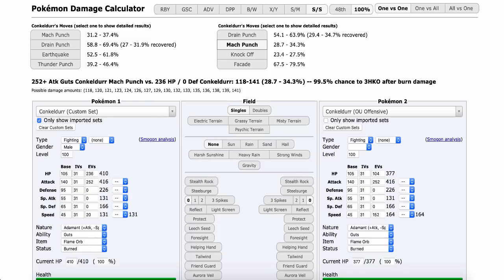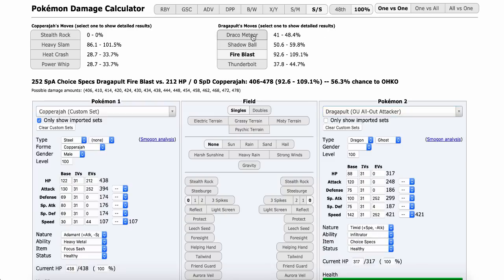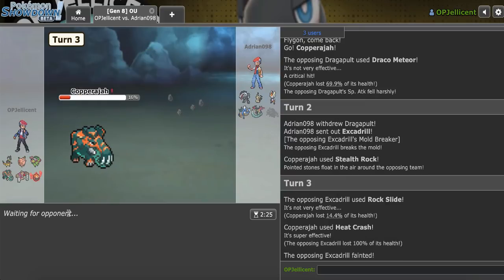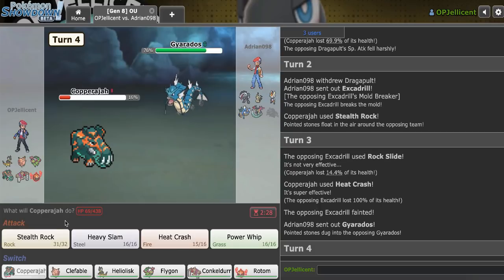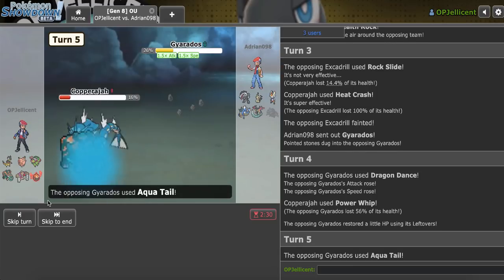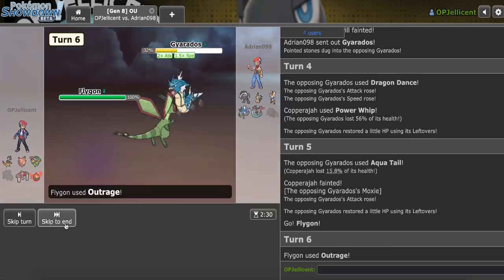Dragapult Draco would have done — yeah, their Specs, because that plus one which is basically the crit does that damage. So I can get up Rocks here. They get in Excadrill — Spam Rapid Spin. I'll Heat Crash into it. They give it to me — I don't know what they were thinking. I guess they really expected Rotom to come in against a Mold Breaker Drill. What I can do is just Power Whip — dude, just take my mon. I'm trying to sac this thing. They finally take it. I can get in Flygon now and just Outrage.